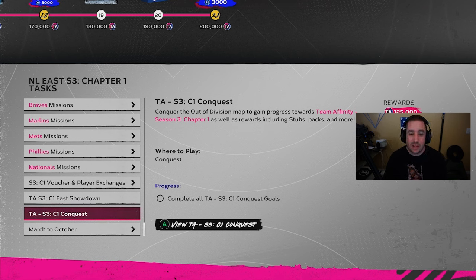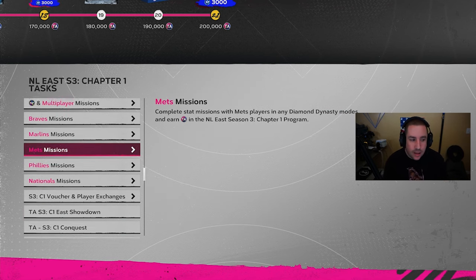There's also Conquest, but we didn't do it. If you want to do the Conquest, it's basically a USA conquest map — you have to win 30 games and you get 125 TA points for every single division, plus all the packs and other rewards you get along the way in the conquest map.